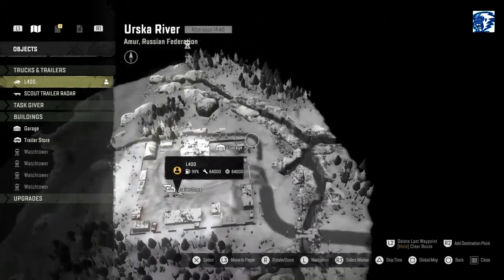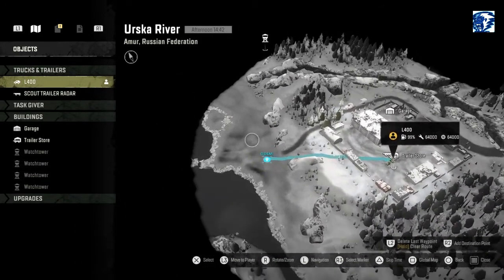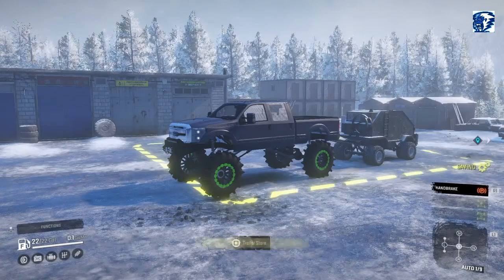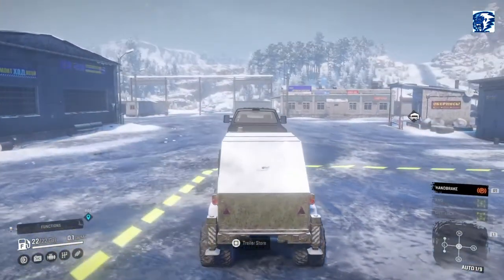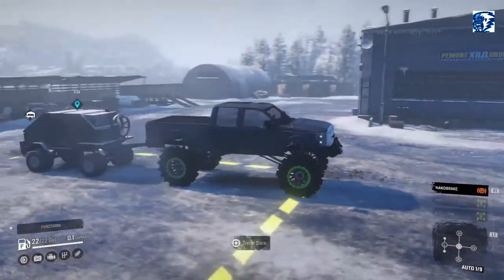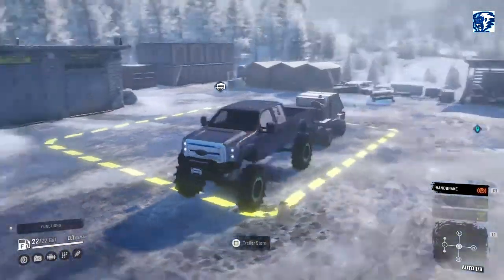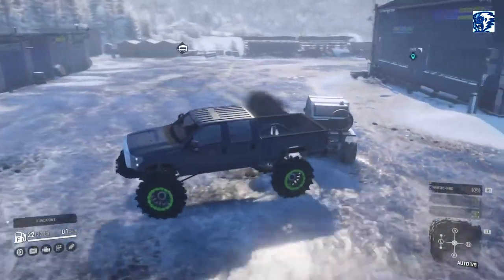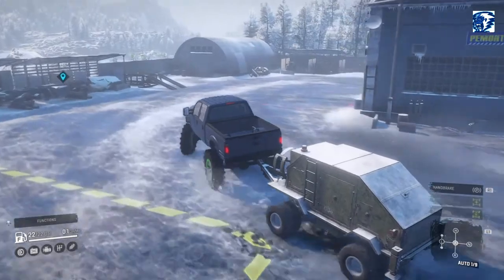I haven't done this in forever so how the hell do we even get over there? Looks like we can go this way — no, we're gonna go this way. I have the L400; there's not much to look at with this vehicle except it's big. I made it for the crawler version, and I have the prototype off-road trailer behind me. It's got like 1500 liters of fuel so we're never going to run out of gas.